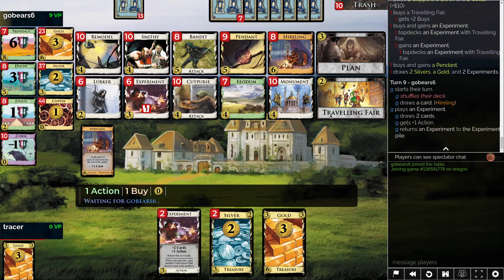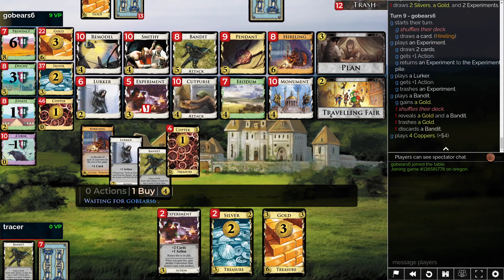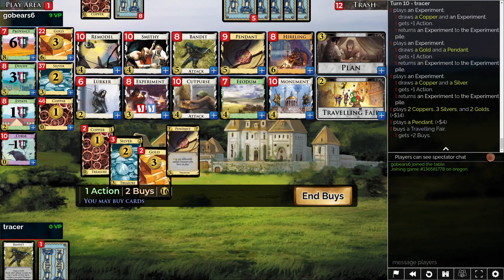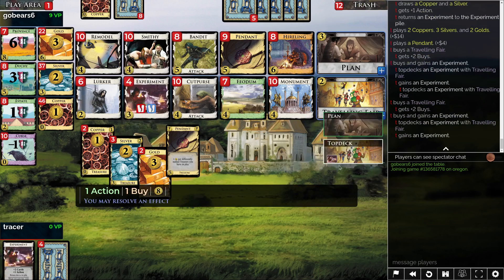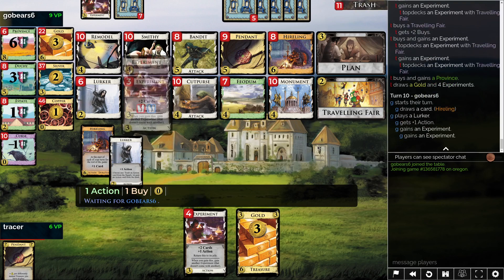I kind of still do want to add a remodel. Losing the pennant would have been devastating, but we didn't, so I'm kind of okay with it. So experiments, topdeck, experiments, topdeck — buy province maybe. I do want the remodel, I just don't know how it really fits in right now. I don't think the opponent is doing anything that's that threatening, maybe.